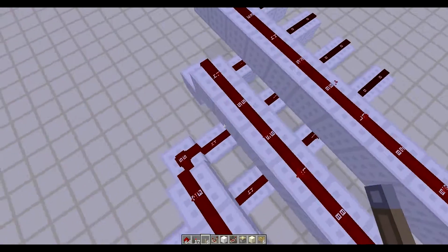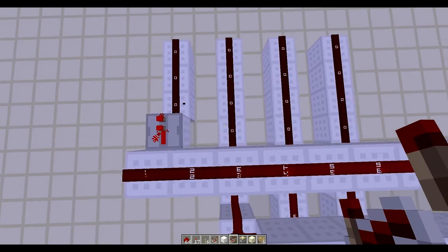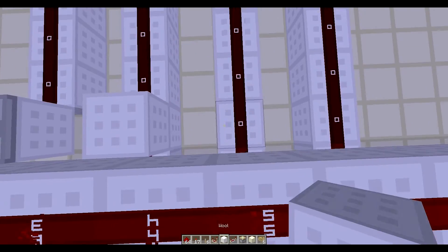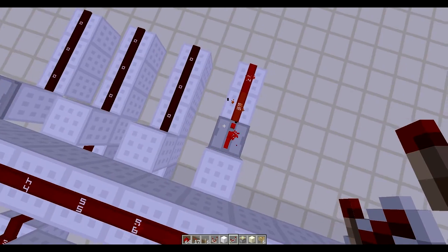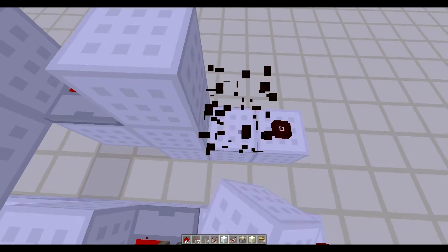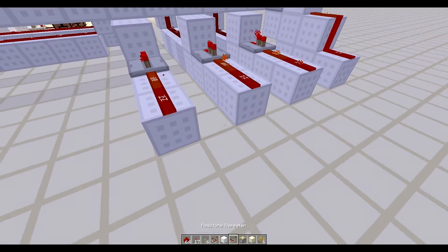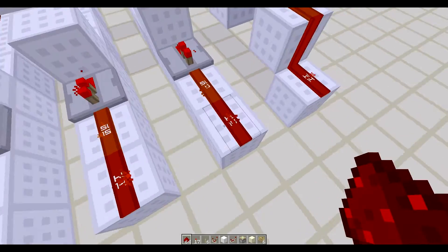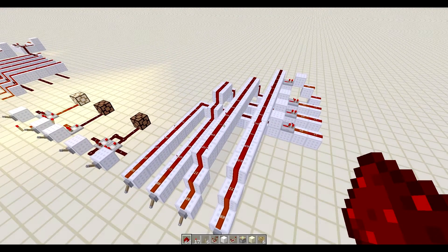This will become fairly important in the next few videos whenever we start actually putting together our CPU. We're going to do the same bussing technique that we did here, since all of these come to the same length. That will be 15, so they all come out to the same length. We can just remove these blocks — this one's 14, this one's 14, and this one is 14. So this will be the end of this video. If you like it then hit that like button, and I will see you in the next video.